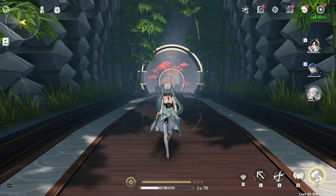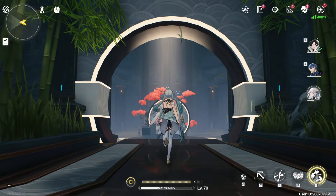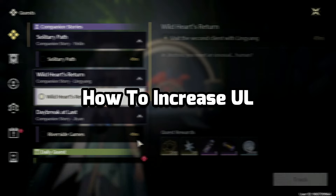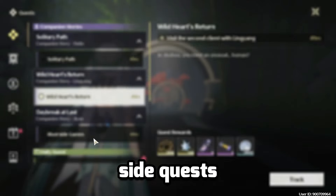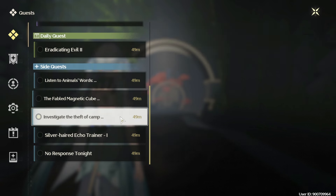Just a few things before ending this video: if you want to reach a higher data bank level, make sure your union level is also higher, otherwise your data bank will be capped. To increase your union level, just do the story quest, side quests, and world quests — they will give you a lot of union level experience.